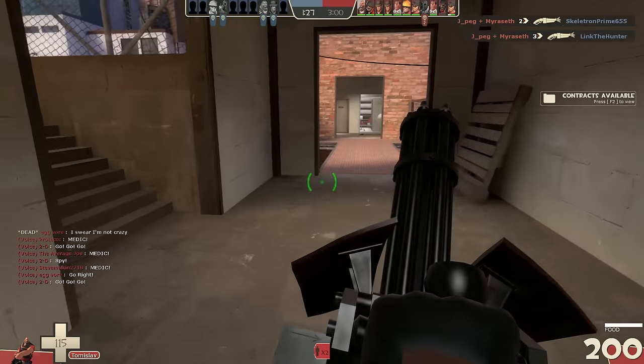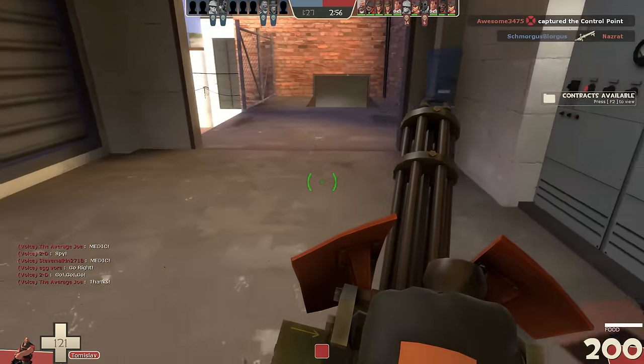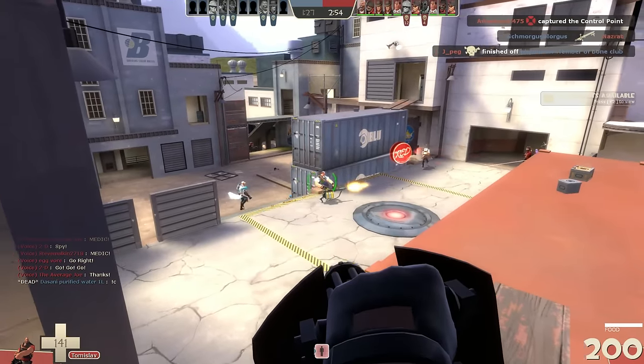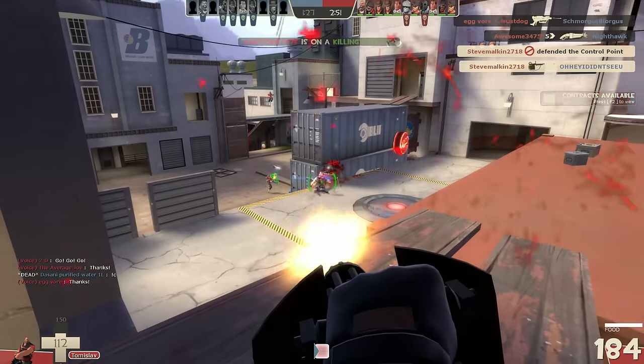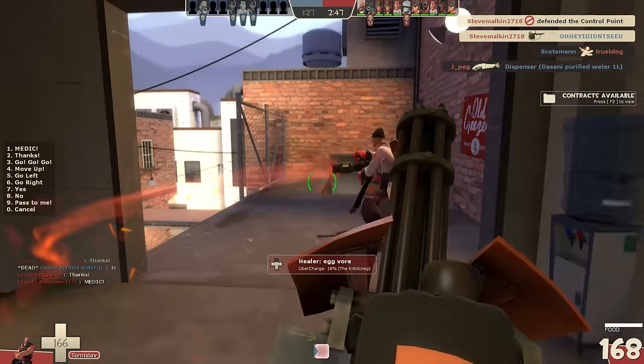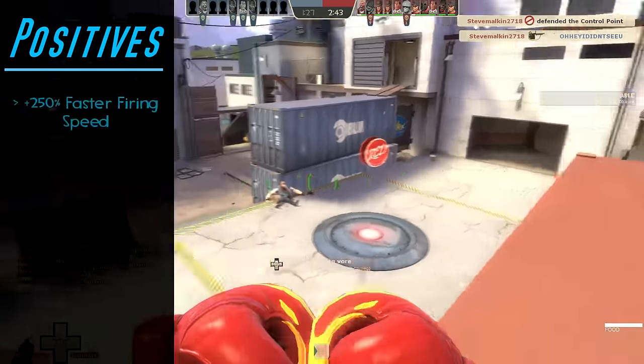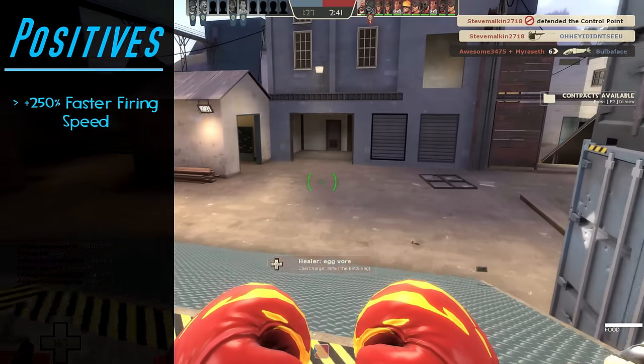This weapon went from being a complete riot shield slash minigun combo to more of like a manualized Sentry. When the Heavy deploys his weapon, he's not just slowed down like with every other minigun — he's actually completely immobilized, meaning Heavy cannot move at all unless it's to aim his gun. Once this weapon begins firing though, it's insanely powerful, dealing a 250% faster firing speed than a typical stock minigun.